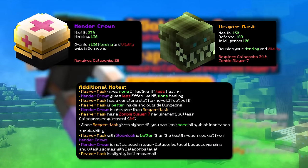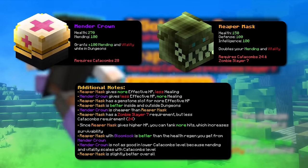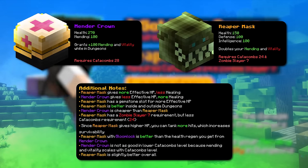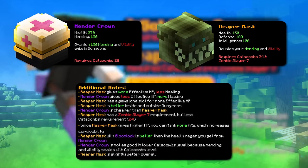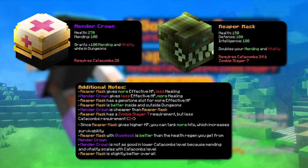But mender crown will give you better mending and vitality, which is the incoming and outgoing healing. If you're looking for something to use inside and outside dungeons, you can go for the reaper mask. But if you're looking for something cheaper and just better for healing in higher catacombs, then go for the mender crown.